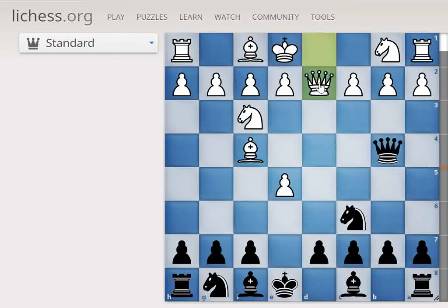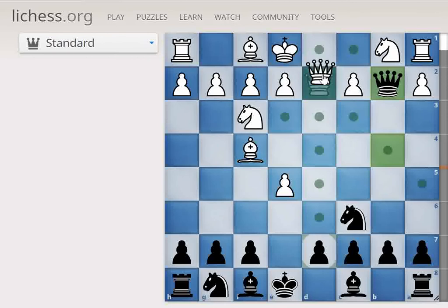After we move Queen to D2, this is going to be a disaster for white because when we take, you can't stop black from taking this rook. So you have to give something special to him. Something special is a Queen trap.